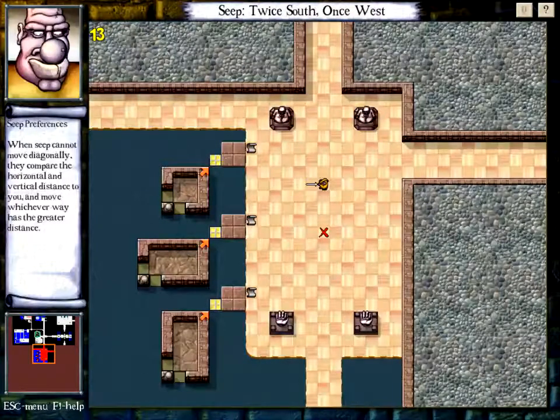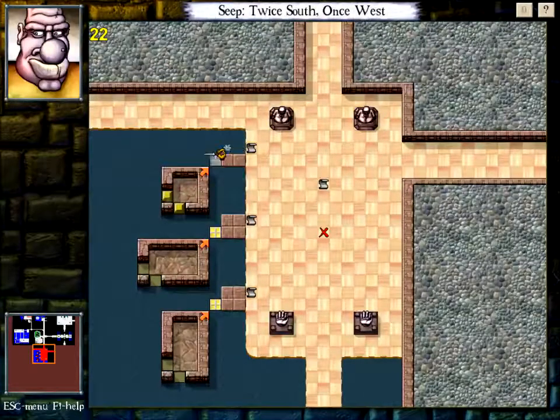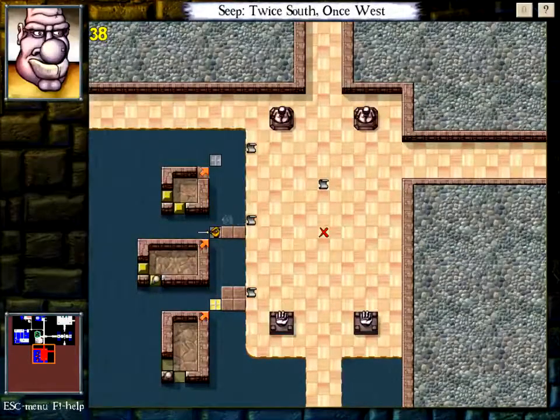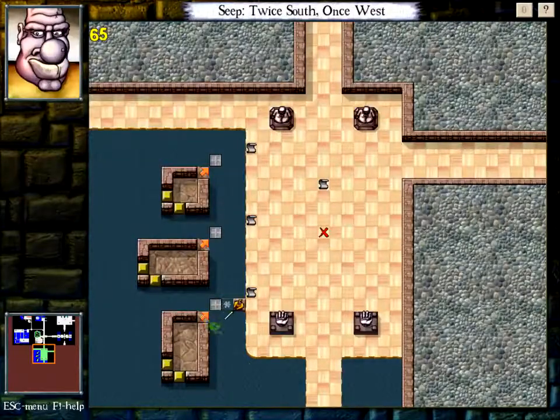Seep preferences. When Seep cannot move diagonally, they compare the horizontal and vertical distance to you and move whichever way has the greater distance. If horizontal and vertical distance are the same, Seep moves vertically. Horizontal greater than vertical — Seep moves horizontally. Vertical greater than horizontal — moves vertically. In the custom element contest, the Leech — which was the element Chaco made — also uses Seep movement. Easy enough.